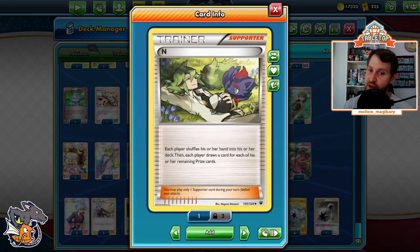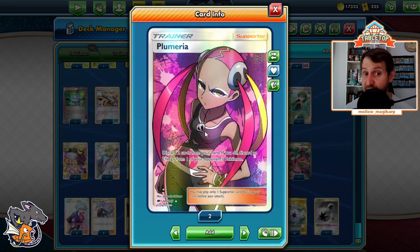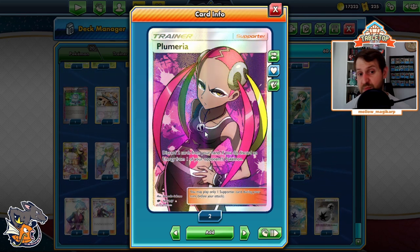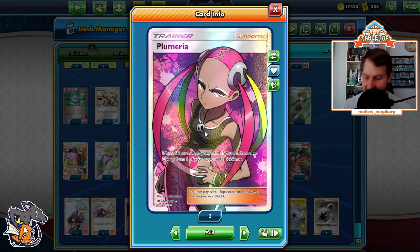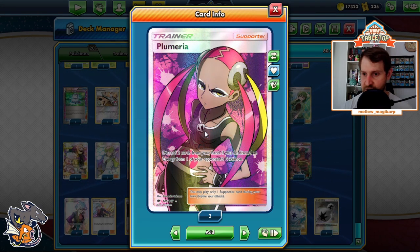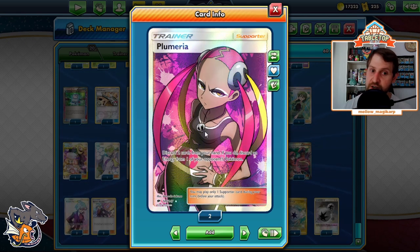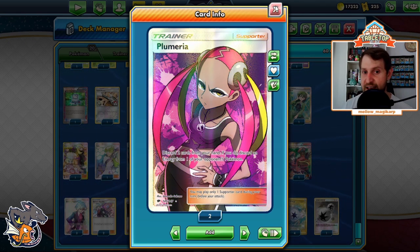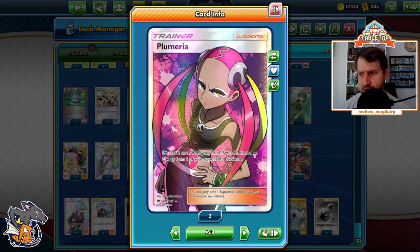Drawing cards is good, disrupting our opponent also very good. Late game, you will give up prizes — constantly games where you give up four, maybe five prizes, end your opponent to one, set up your board, set up the lock. We have Plumeria — lets us discard energy from any Pokemon, also discard two cards. Under item lock, your opponent can't discard things, can't play items. So you may as well get them out of your hand when you play N so you don't draw them again. With Plumeria under item lock, they can't accelerate energies — they attach one per turn, we remove one per turn. You might say 'won't you run out of cards discarding two every turn?' No — they will run out of energy way before you run out of cards.